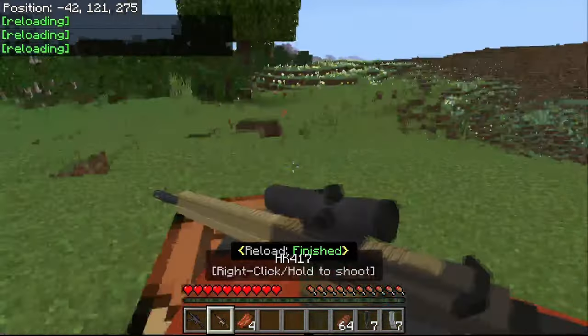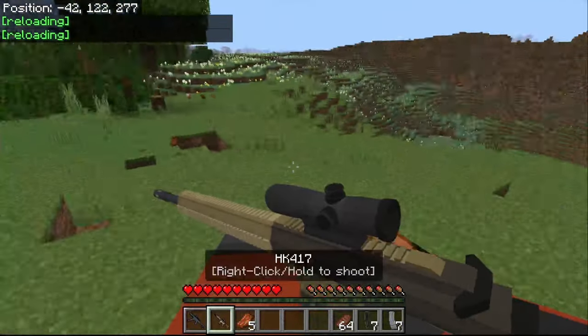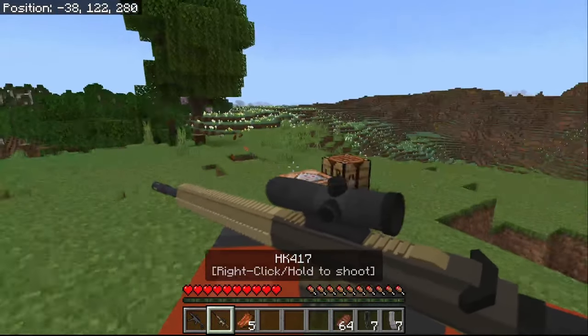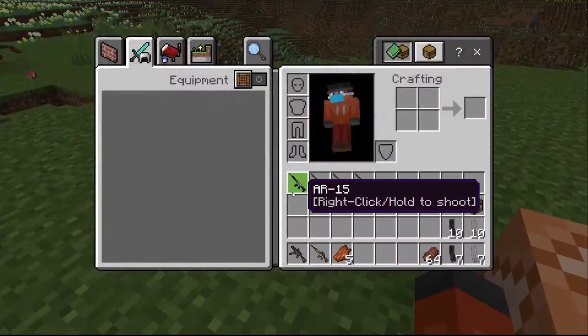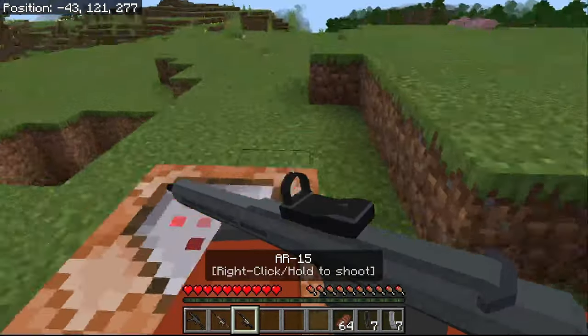If you guys have any more suggestions for what toggles to add, you can definitely comment them in the comments section below, because I'm not going to add them if no one wants them. Now let's do a comparison with the AR-15, because these two are DMRs.